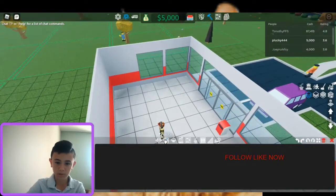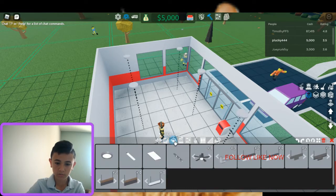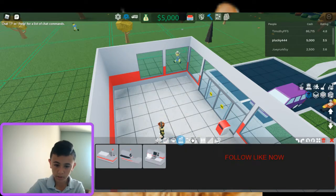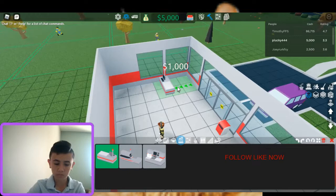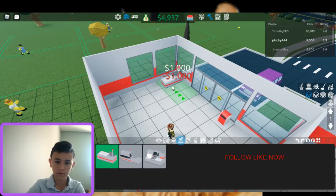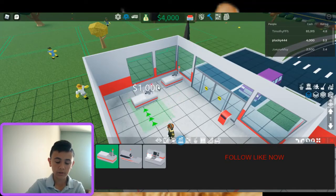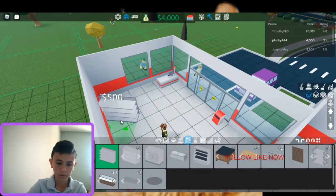As soon as I learn how to play this game properly — look, they've added turnstiles, they've added a bunch of stuff. We're gonna get some checkouts going. How do I rotate? Oh you just press R. Finally adds a cash register there.